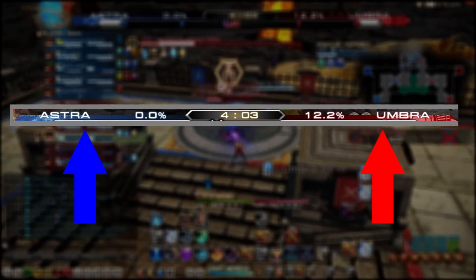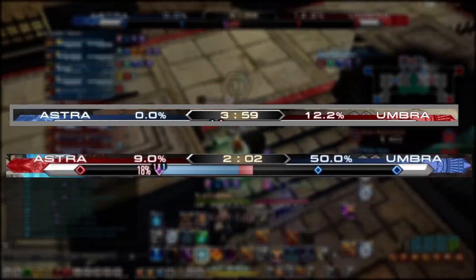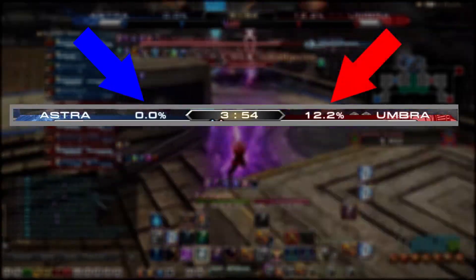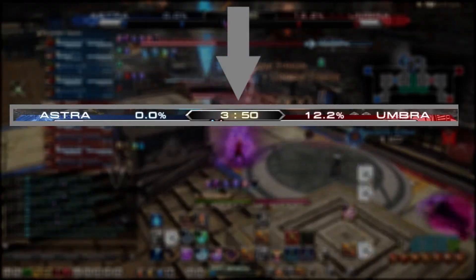The top half is almost exclusively what you'll be paying attention to throughout a match. One side is blue and the other is red. Your team is always the blue side, which could be either the left or the right. This is the percentage of progress of your team, and this is the progress of the enemy team. Here in the middle is the timer showing how much time is remaining in the match.